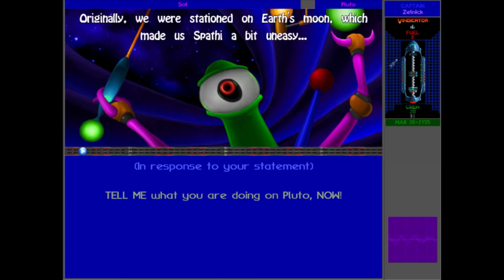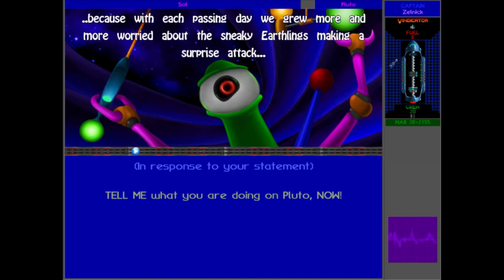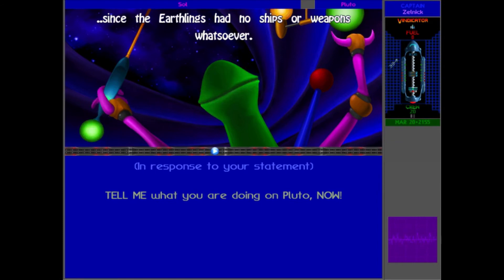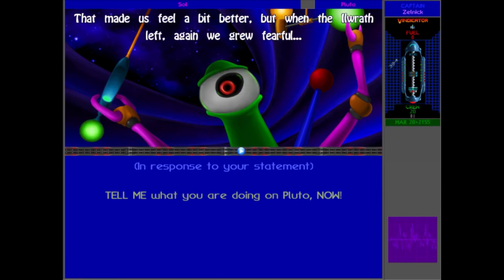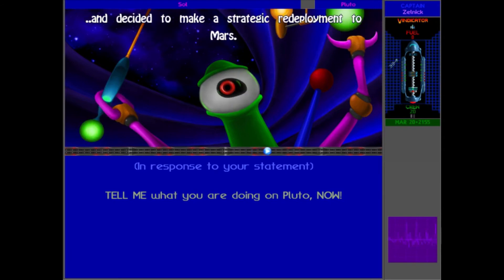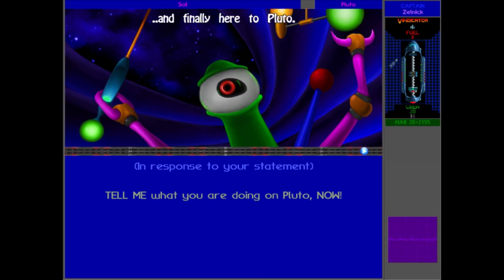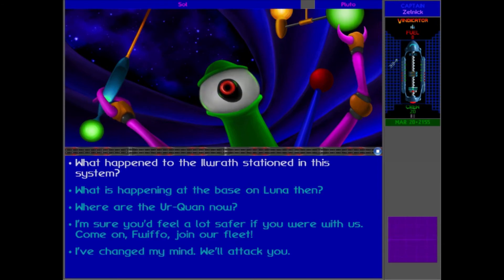The humans chose the latter option and were swiftly imprisoned on the surface of Earth. But the Earthlings didn't have them to obey the restrictions, so they chose a small group of combat starships from the Ilwrath and Spothy fleets to create the so-called Earthguard and station them at the orbit of Earth's moon. Originally we were stationed on Earth's moon, but with each passing day we grew more worried about the sneaky Earthlings. The internet kept telling us it was impossible since the Earthlings had no ships or weapons whatsoever — that made us feel better. When the Ilwrath left, we moved to Mars, then Jupiter's moon, then Saturn's moon Titan, and finally retreated to Pluto — they just kept moving, like sand people.